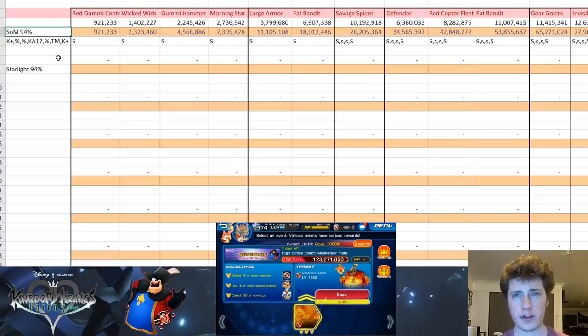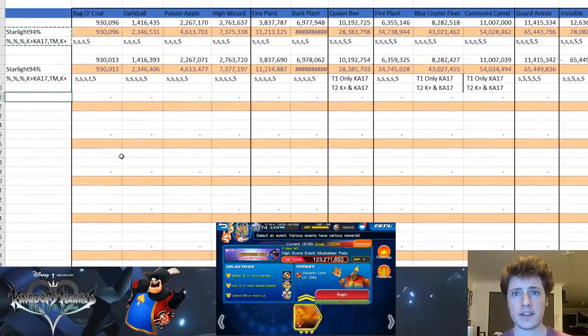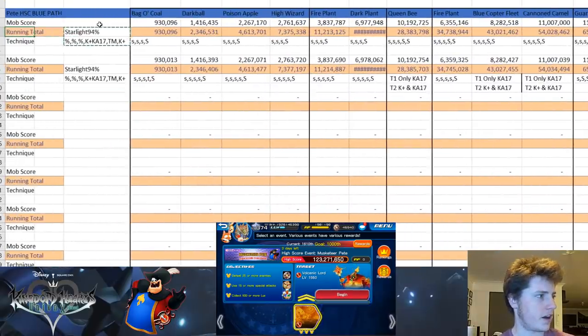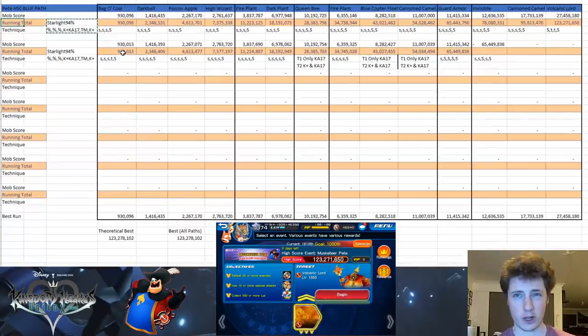That was one of the runs I did on the red path. I changed that up slightly when I went to the blue path and I've done a couple of runs on there as well. For Starlight I've done a 94% run again with percentage medals, Kairi plus, Key Art 17, a trait medal, and Kairi plus as friend. I've gone ahead and done that run several times.